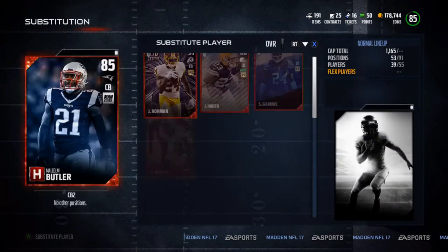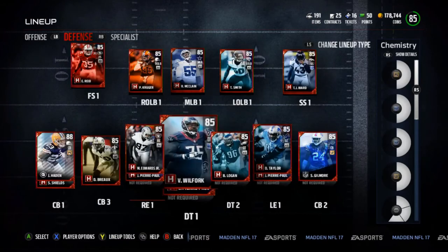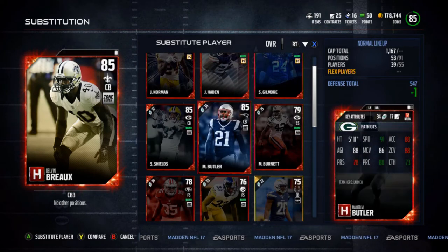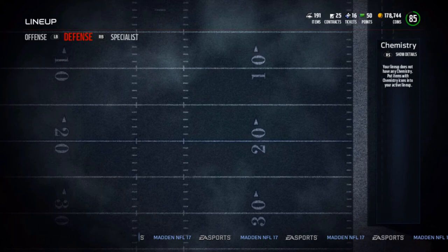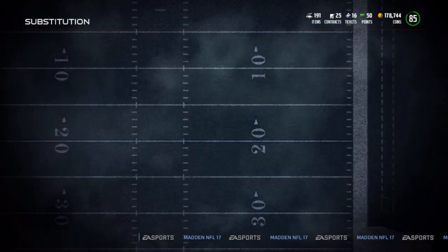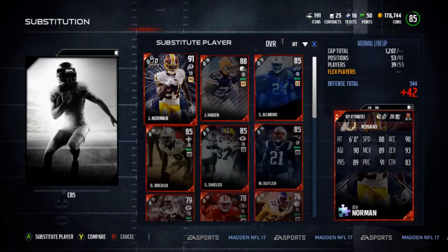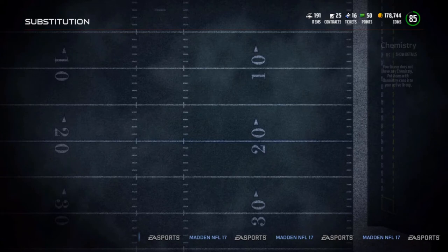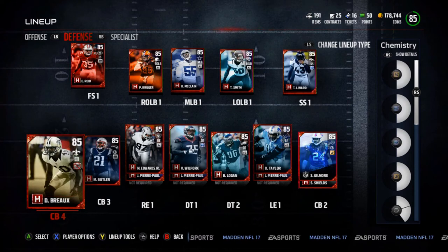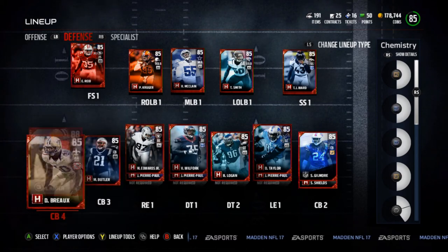Delvin Bro just got abused in that solo challenge. I don't know if that was just the solo challenge or if he's just not that good, but he got absolutely abused by just about everyone. So he moves down to the fourth corner, which is fine because I still use four corners. That makes Sam Shields the bench - the fifth corner. But corner and safety, the secondary, is my favorite position in football. I'm always looking to spend my coins on the secondary, but corners seem to be all set now with Stefan Gilmore, Joe Hayden, Butler, and Delvin Bro.